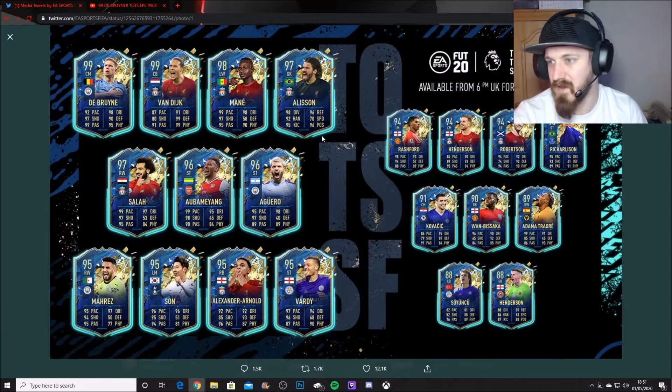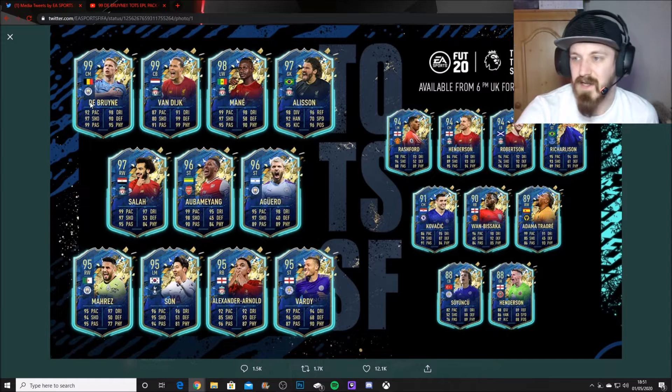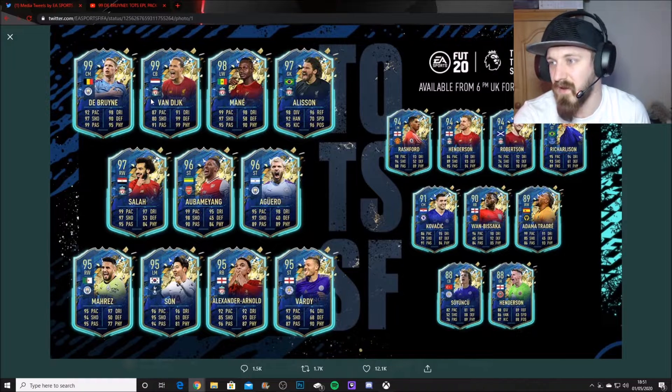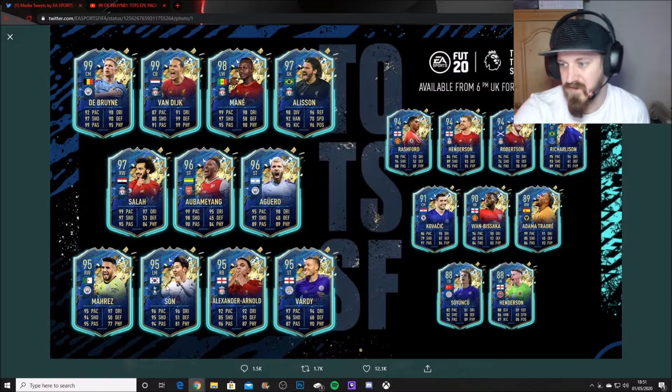Here is the Team of the Season in full: a 99 Kevin De Bruyne - he's worth like 6 million coins at the moment. 99 Van Dijk, 98 Mane, 97 Alisson, 97 Salah, 96 Aubameyang, 96 Aguero, 95 Mahrez, 95 Son, 95 Trent, 95 Vardy. And then we got Rashford, Jordan Henderson looks absolutely solid, Andy Robbo, Richarlison, Kovacic somehow got one, Wan-Bissaka, Adama Traoré who's only like 600k, 500k maybe, so they need to fix that.